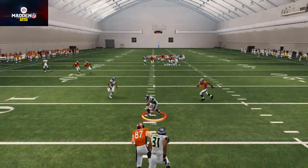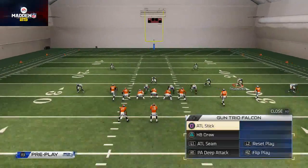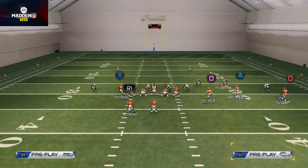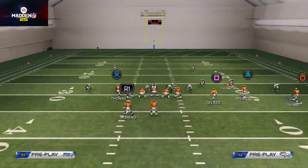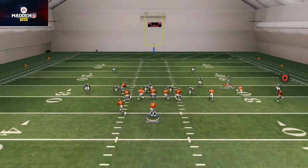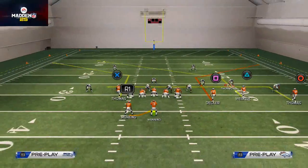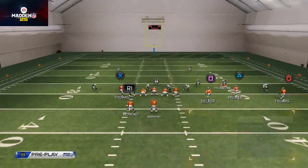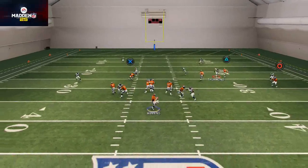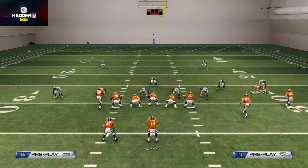You can try to fit those reads in — I would have hit the in route there but hopefully you see the read progression. You could also motion Thomas, put him on a smoke screen, snap the ball — there's a lot you can do. Be unique, do what you want, but also be effective. You can see how we kill that cover two with the seam pass using that in route.